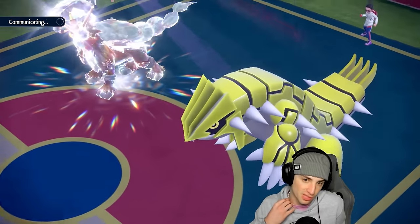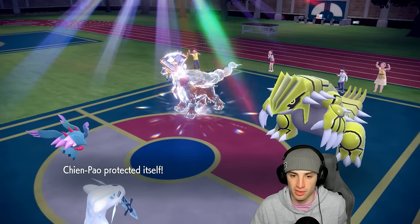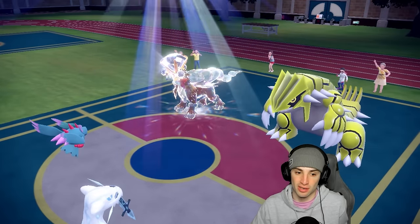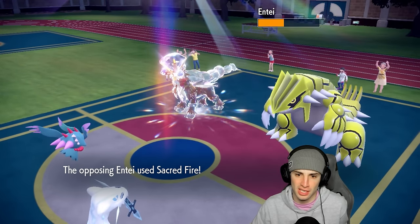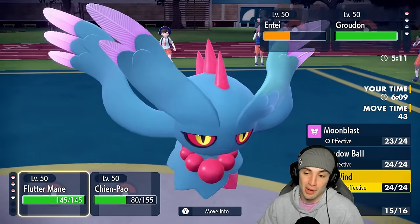Extreme Speed looks scary — I'll Protect Shen Pao and Moonblast. Icy Wind could also be clutch since Incineroar in the back end is kind of slow. I end up Protecting Shen Pao — Groudon Protects too. Oh this is a great turn for us if that was Extreme Speed. It's not Extreme Speed — they go Sacred Fire. We get a crit! Love crits. Sacred Fire hits into the Fluttermane slot. RNG is just helping us out so much.